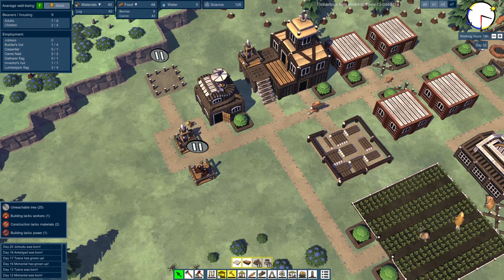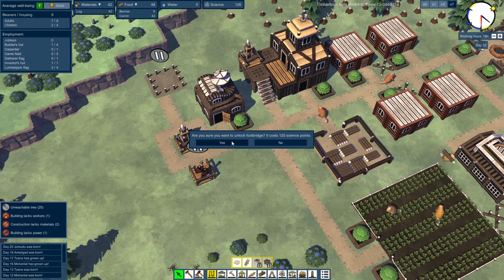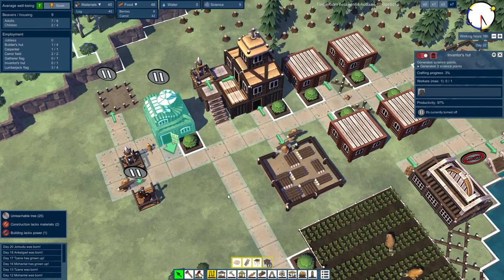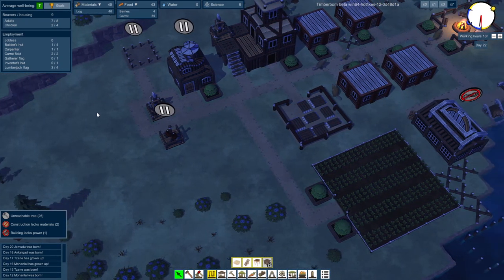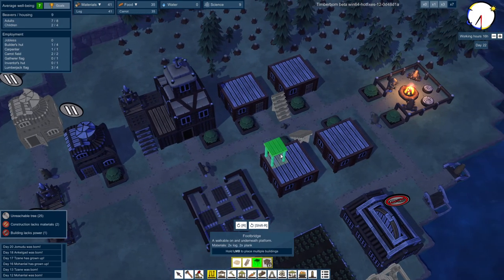We have 120 science. Probably not a good idea to do this, but I'm going to unlock the footbridges immediately. I'm going to turn this research off and give them more stuff to do. They're going to find themselves a new job, because we don't need science right now — we will need it soon, but not at this very moment.